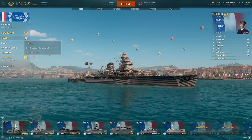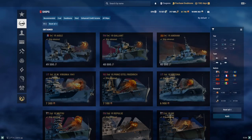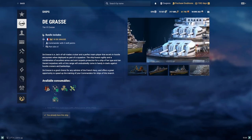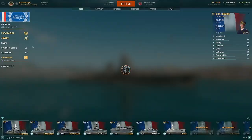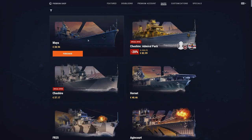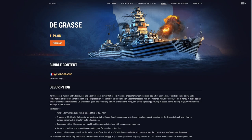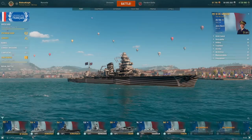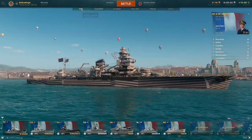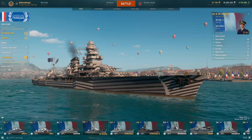In terms of the pricing of the ship — let's go into the armory. The Degrasse is 5.8k doubloons. If you want to buy it with money instead of doubloons, you can go into the premium shop — it's 19 euros, which is pretty expensive to be fair. I wouldn't buy a tier 6 cruiser myself, but for those of you who are actually interested in the Degrasse, I hope this helped you in your decision. I hope you enjoyed the video guys, and I'll see you in the next one.